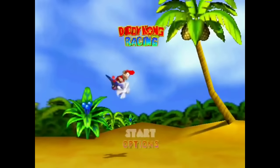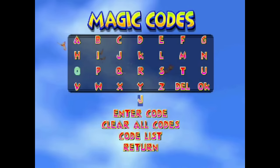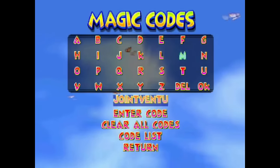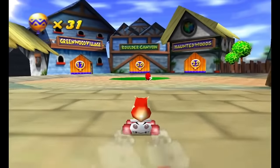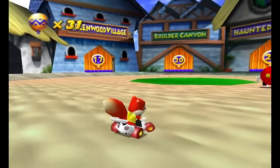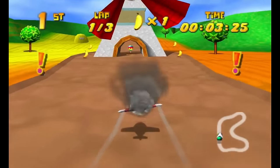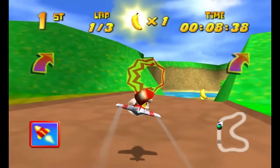With our examples out of the way, let's think about a reason for codes to even exist in the first place. When I was younger, I played a whole lot of Diddy Kong Racing for the Nintendo 64. That game had a ridiculous amount of codes, one of which actually unlocked a two-player adventure mode. This always seemed strange to me, because two-player adventure mode is the kind of thing you might want to advertise on the back of the box — it opens up an entirely new component of the game, so why not just include it on the main menu?